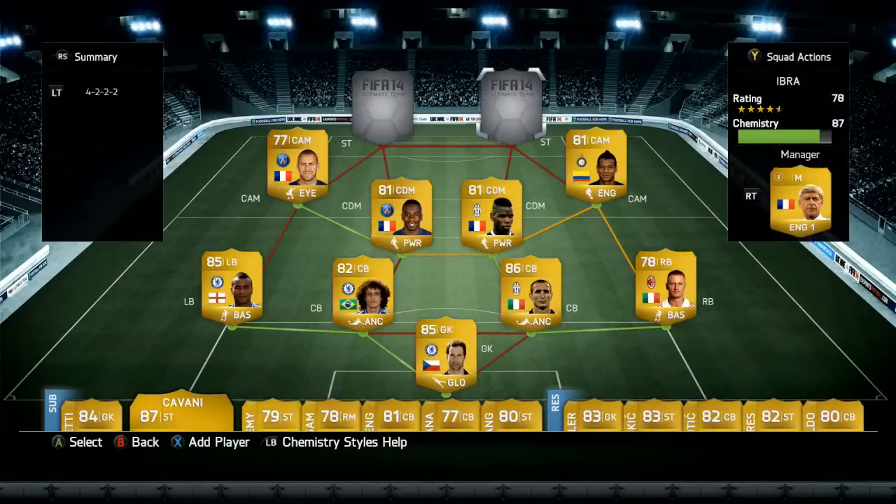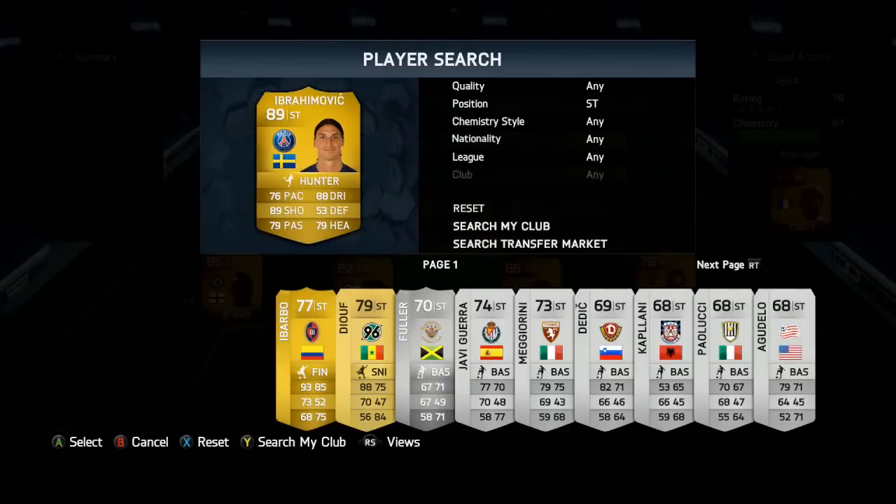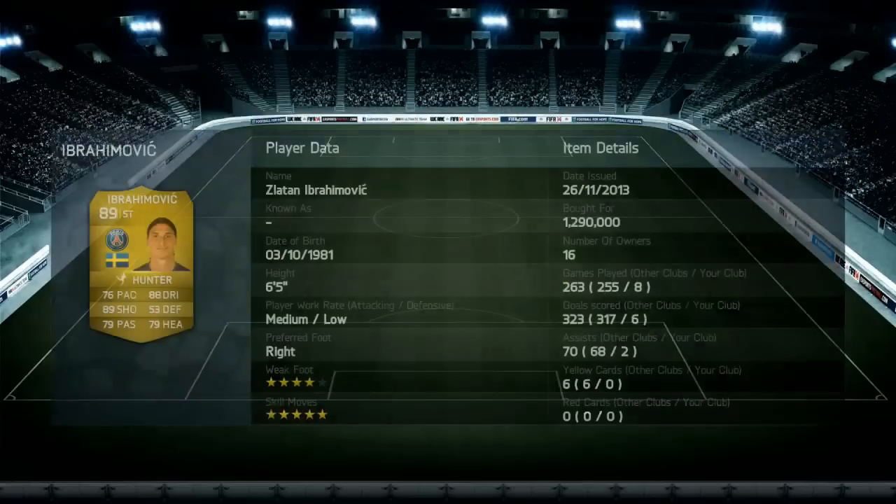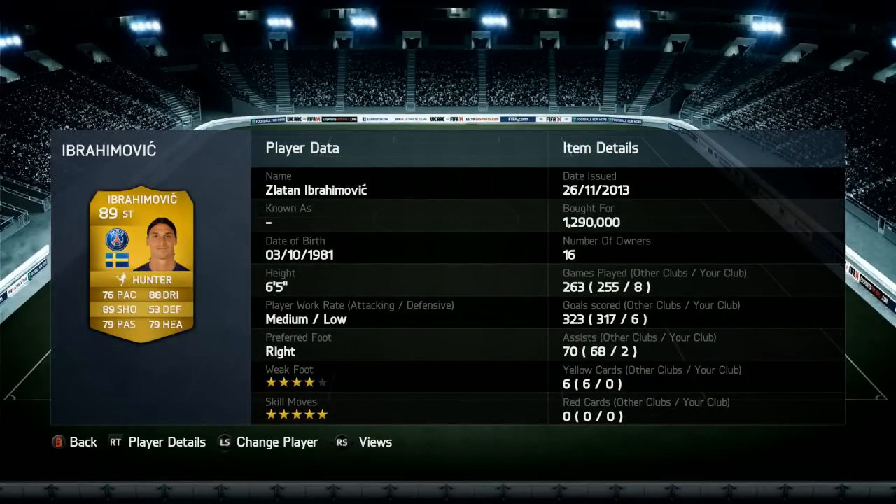Going into the strikers — the left one is Zlatan Ibrahimović, with 76 pace, 89 shooting, 79 passing, 88 dribbling and 79 heading. He cost me 1.29 million coins. Five star skill moves, four star weak foot, six foot five tall — an absolute giant. I'm going to join in the 'Dare to Zlatan' trend. Six goals in eight games, two assists — not the best record, but I cannot wait to use him more.